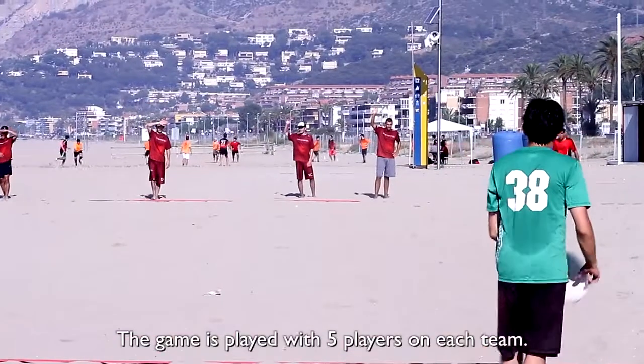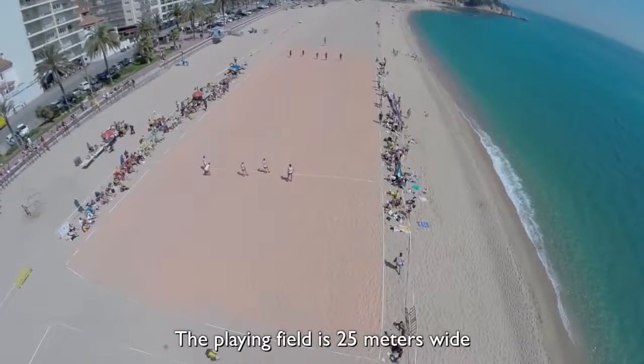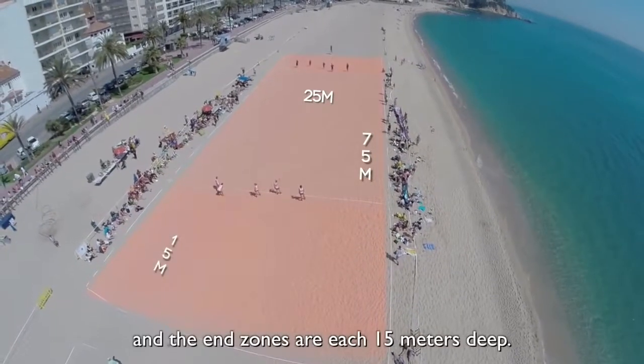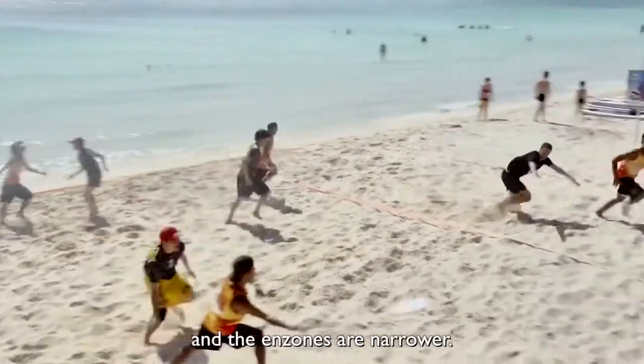The game is played with five players on each team. Men and women often play on the same team, but this is not mandatory. The playing field is 25 meters wide and 75 meters long, and the end zones are each 15 meters deep. In 4 and 4 Beach Ultimate, the field is shorter and the end zones are narrower.